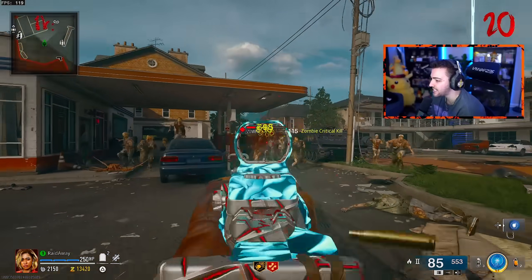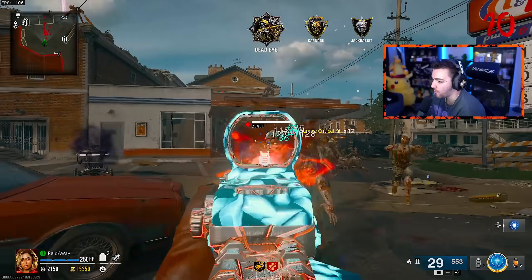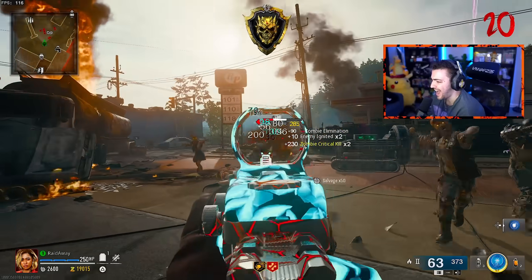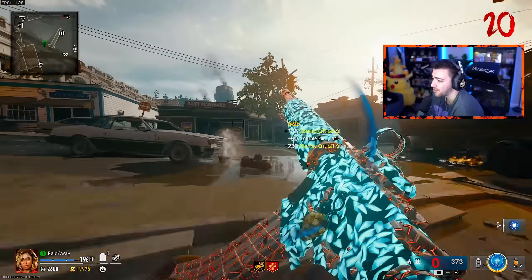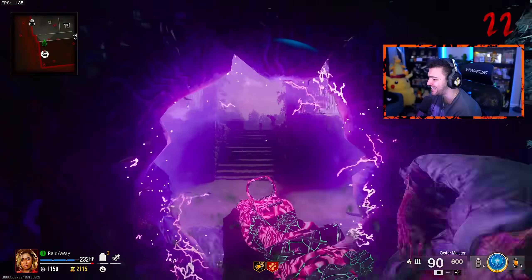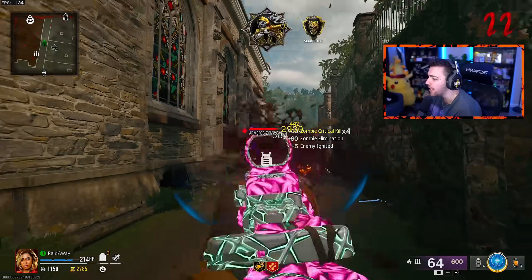Okay, we have a ton of zombies behind us — this is what we gotta do. There's gotta be 10 zombies here, right? I think that looks like 10 at least. I don't know — oh, Massacre? We're getting medals. Let's go ahead and pack a punch for the last time. Oh my god — this camo is so good looking. Are you kidding? I'm just having so much fun grinding zombies.